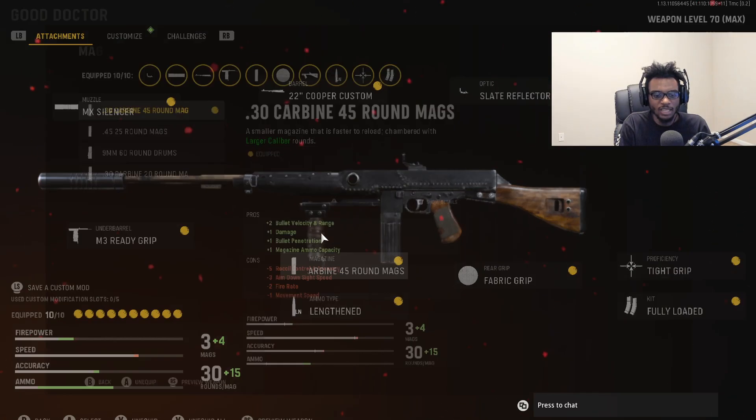For the magazine, we're running the .30 caliber Russian rounds — technically the carbine rounds, same thing as you'd run on the STG-44. Rock it on the Cooper so we have increased damage, bullet velocity and range, bullet penetration, and magazine ammo capacity. Just a nasty attachment on this weapon, bumping up its damage and making it that much easier to use at any and all ranges.